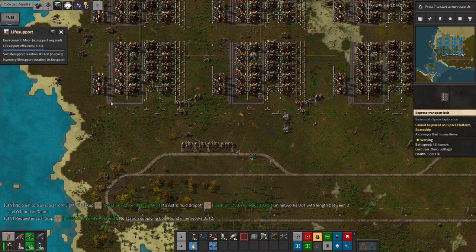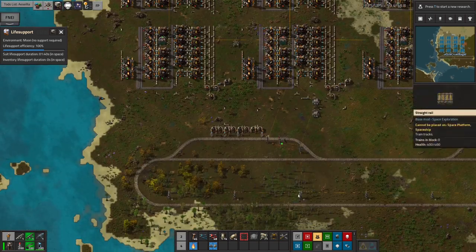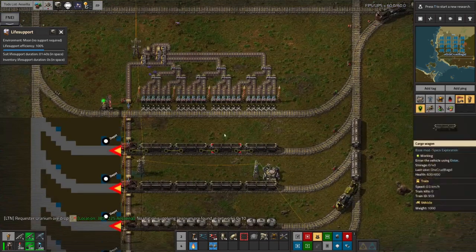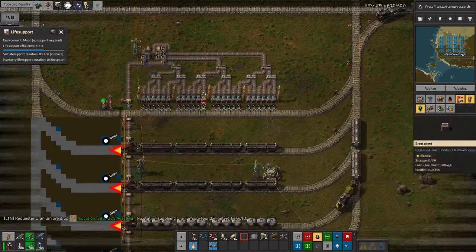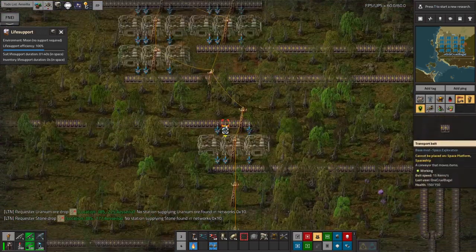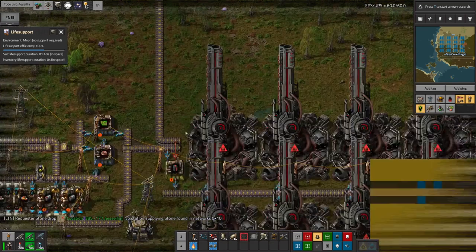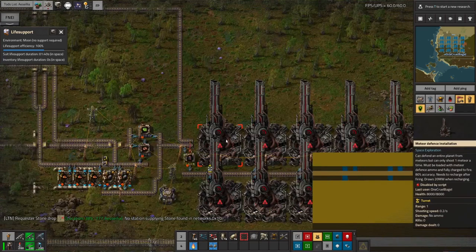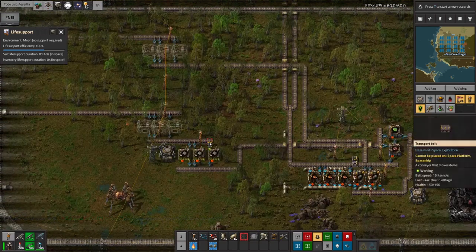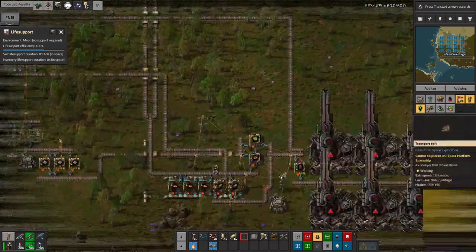There's a problem with the train that had run out of fuel, so I need an overflow somewhere to take out some excess rocket fuel and pass it to another pickup station so a train can come along, pick up the rocket fuel, and take it to power all my trains. We'll set up some LTN to handle that. There's also a more serious problem: I didn't bring any furnaces up here, and I need quite a lot of them.